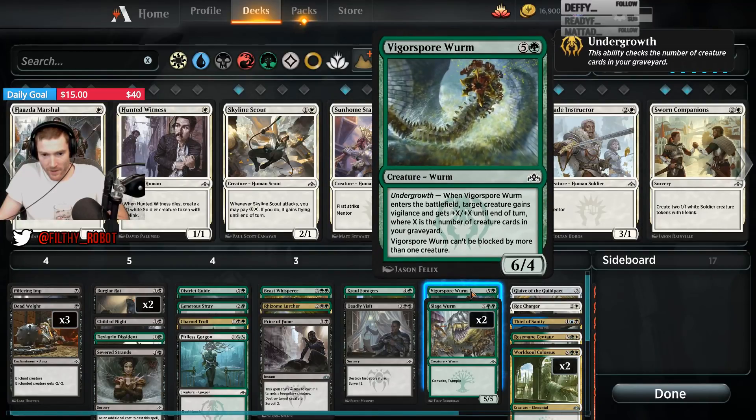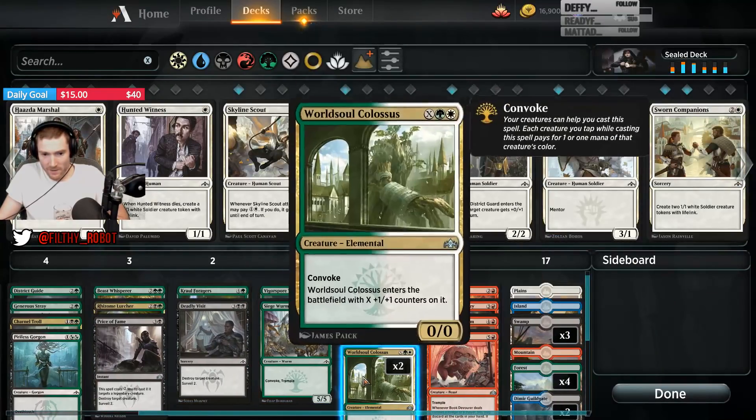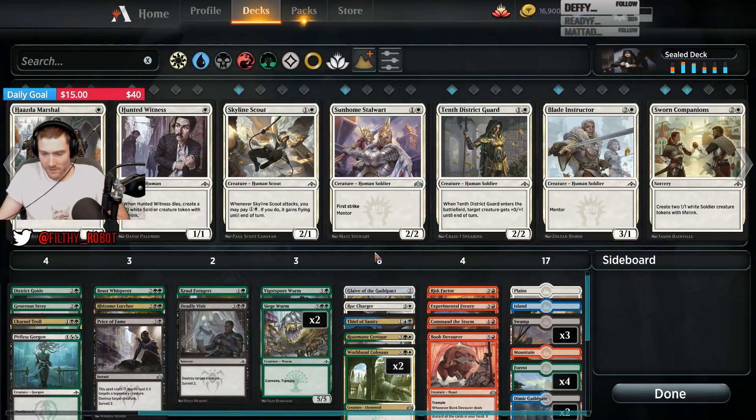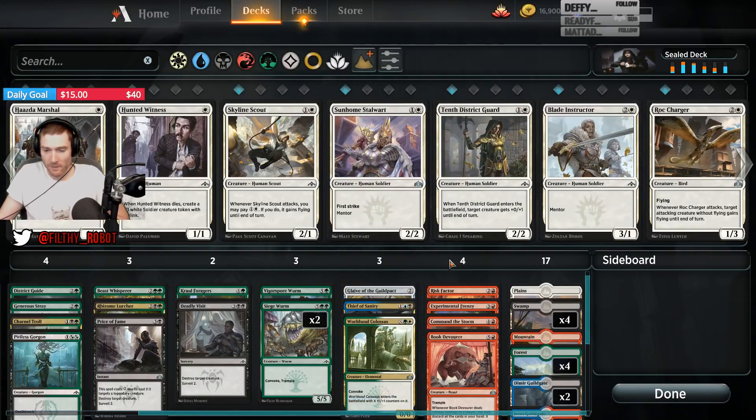You want to put cards in the graveyard for Charnel Troll, Rhizome Lurcher, Vigorspore Worm, and Crawling Foragers. But you want to keep cards in play for Siege Worms, Arboretum Elementals, and World Soul Colossuses. Pretty unexcited by the white splash, honestly — just looking at it as an option.